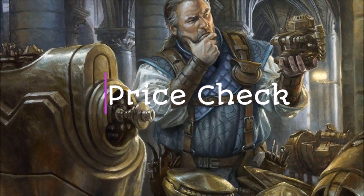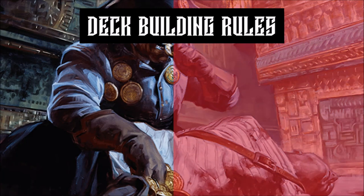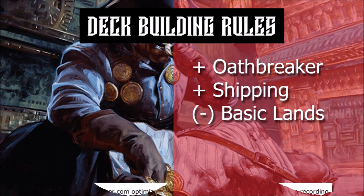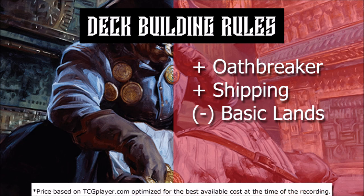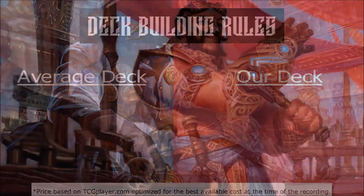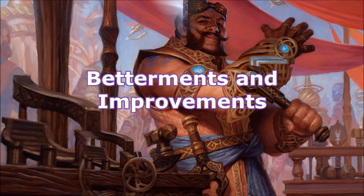Now that we have looked at all the cards in the deck, let's do a quick price check. Our deck prices include our Oathbreaker and the shipping cost, but not the cost of basic land, and these costs are based on the best available prices on TCGPlayer at the time of recording. The average deck cost for a Tao the Shield Mage deck on Oathbreaker.edhrec.com is $77.32. Our deck is much lower at $23.87. If you want to see a breakdown of the deck's cost, there will be a link posted in the description. This deck was built on a budget, but if you have some resources, here are some betterments and improvements you might want to consider.